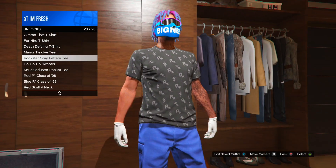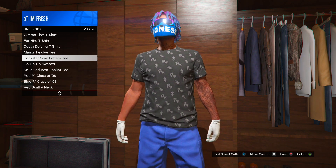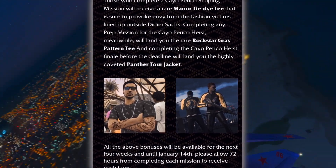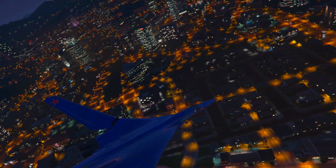If you guys do not know how to do that, you have to go in your submarine and do the scoping out mission — it's pretty sure it's like the first one. And also if you guys want to know how to unlock the second one, all you have to do is complete any one of the prep missions for the Cayo Perico Heist.